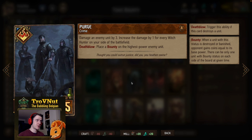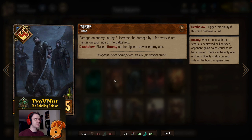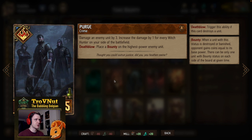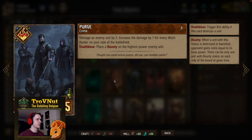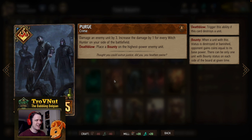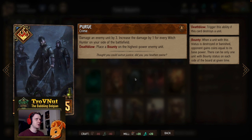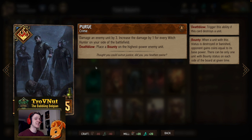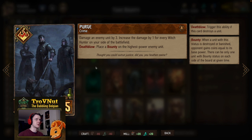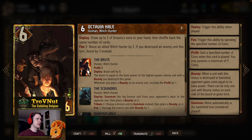Next up, another crime card — I've only added one of these because they're kind of situational. Purge: damage an enemy unit by three, increased by one for every Witch Hunter on your side of the battlefield — so four, five, or six depending on how many you have. If you kill something with that damage, you put a bounty on the highest-power enemy unit remaining. It perpetuates the cycle in a single card: you kill and immediately add a bounty to another unit.